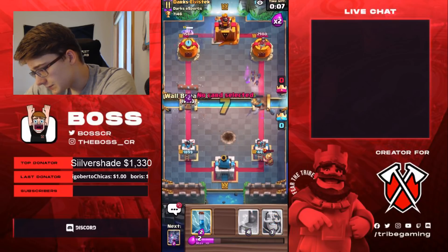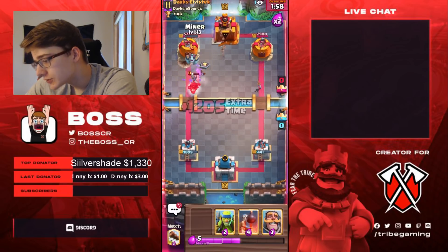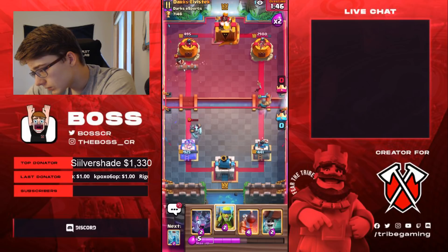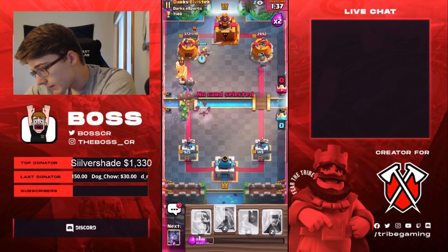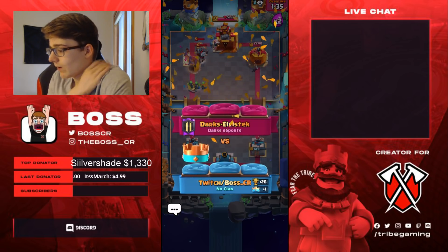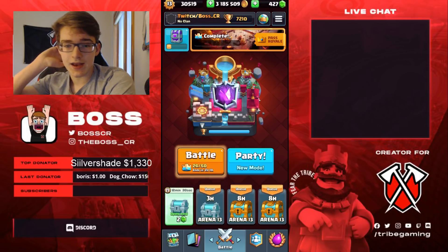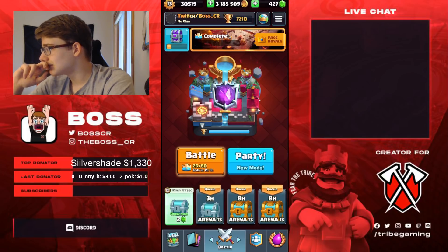No! Did you guys see that? Wow, that was so close to connecting. This is going to be close. Wow, we won! Oh my goodness, that was so close. I'm lucky he didn't have a Log. No one really uses Double Prince with three spells, because then you need a Log instead of a Miner, and I think Double Prince is completely unviable without Miner. But that was crazy close - I actually can't really believe I won that.